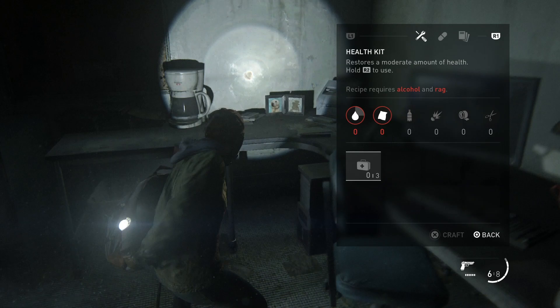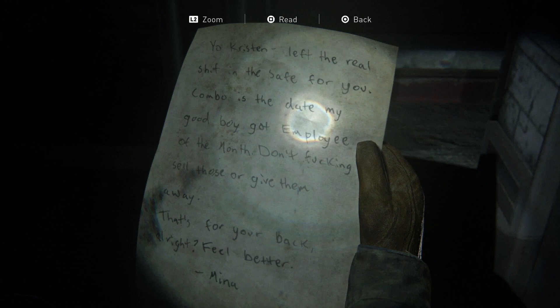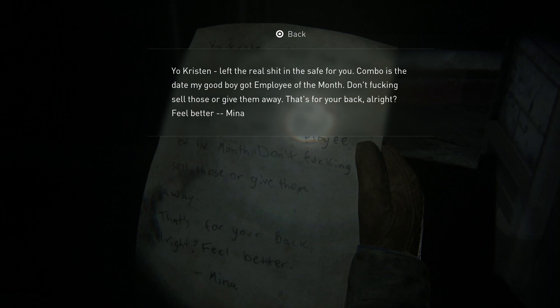Once you enter this building and see the safe, where I'm aiming there should be a note. What you want to do is collect that note and read it. I've already collected it, so I'm going to go to my journal and open it — and there it goes.